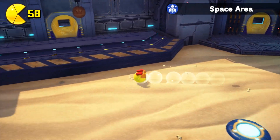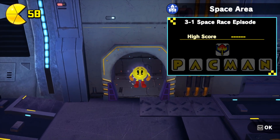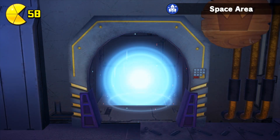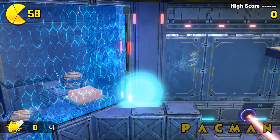We can see that there are four levels, including the boss. The first level, 3-1, is Space Race Episode. The level naming is now going for rhyming instead of alliteration. A bit of juggling is perfect. Let's get going — this should be a nice, simplistic introduction to the area.